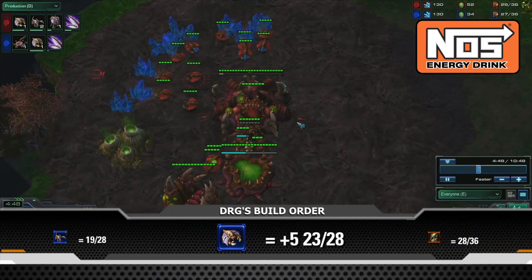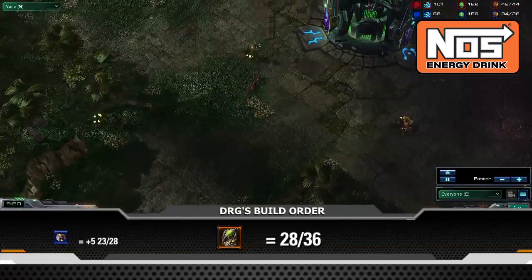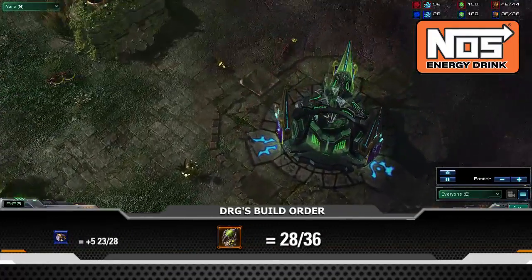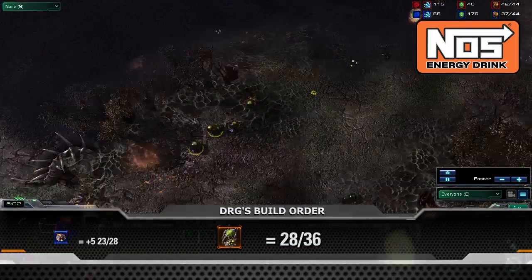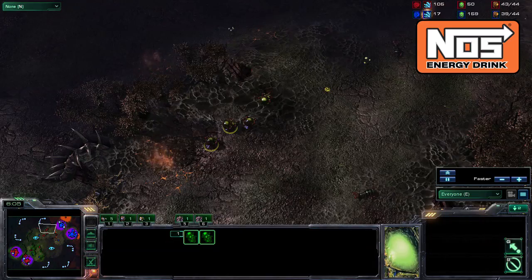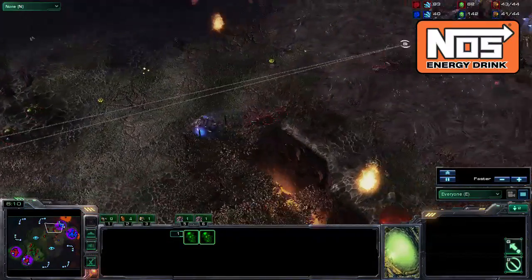Continue to drone up till 28 supply and throw down your baneling nest. Once your baneling nest is nearing completion, you'll want to start creating and sending Zerglings right outside your opponent's base. Morph four banelings and poke in with your Zerglings while they are completing. Make sure not to waste your banelings when you engage — save them for the best possible kill on drones and Zerglings.